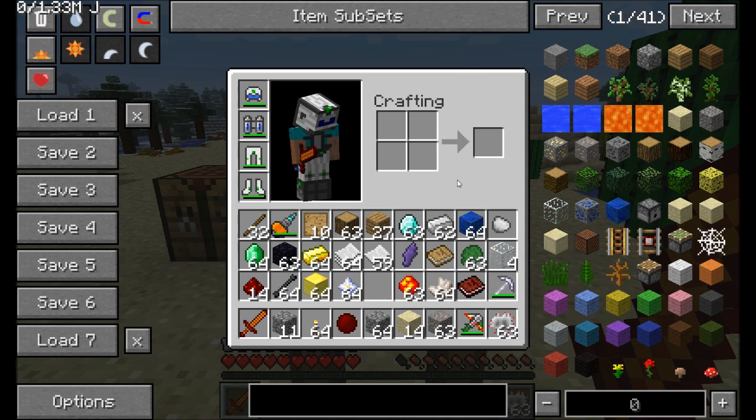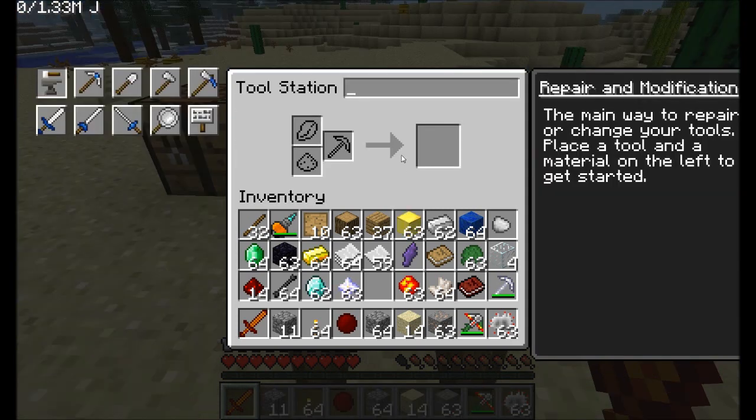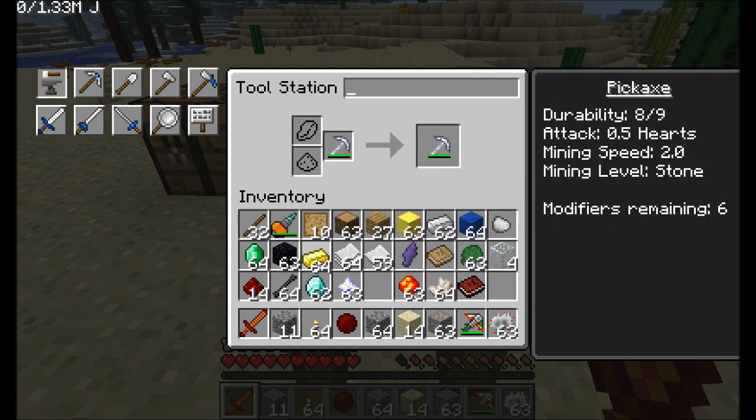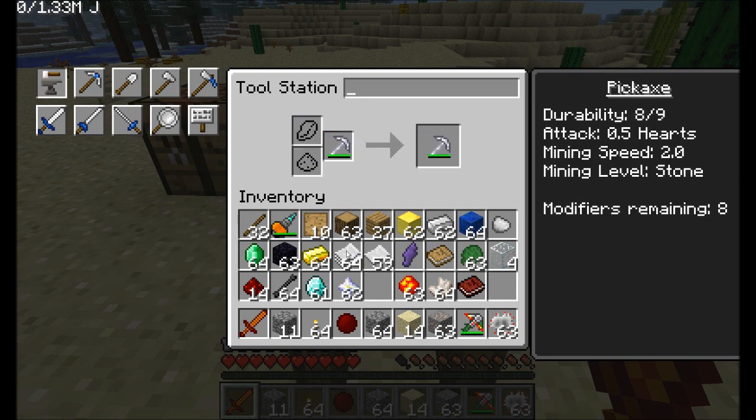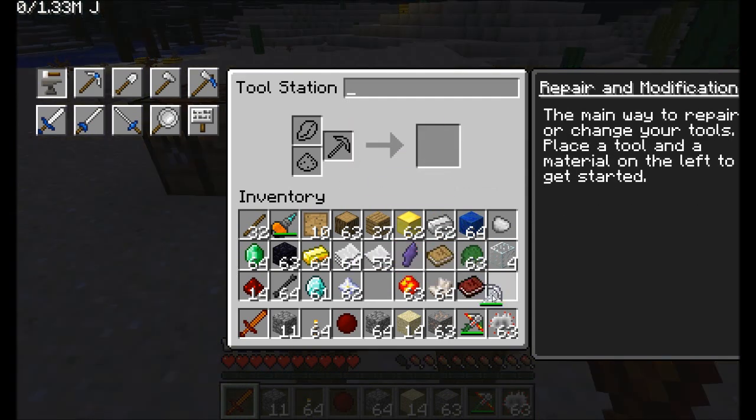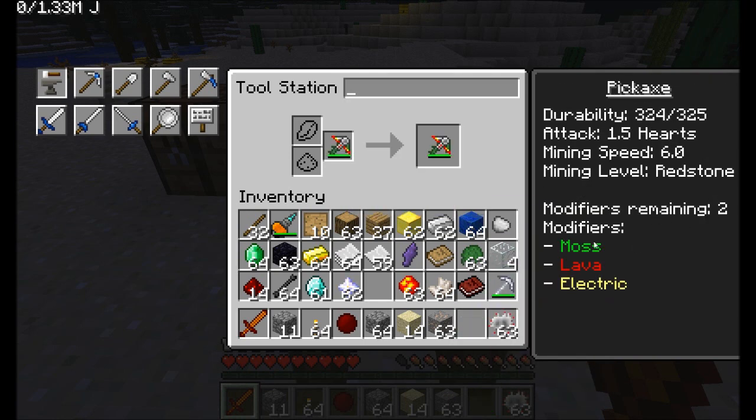The combinations of tools you can create is ridiculous — something that mines super fast, has great durability, self-repairs, runs on energy, auto-smelts, does more damage. And we're not done yet. With the diamond-gold block trick giving seven modifiers and then the nether star giving eight, you can have two extra modifier slots on top of moss, lava crystal, and electric. So there are still two modifiers left on the pickaxe.